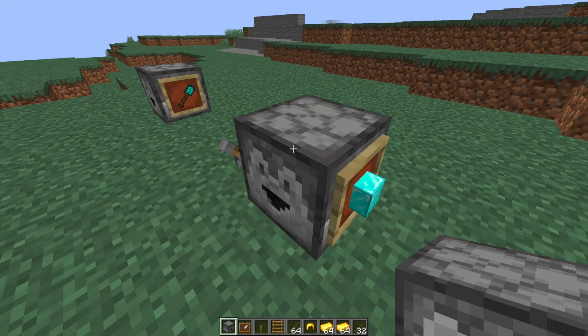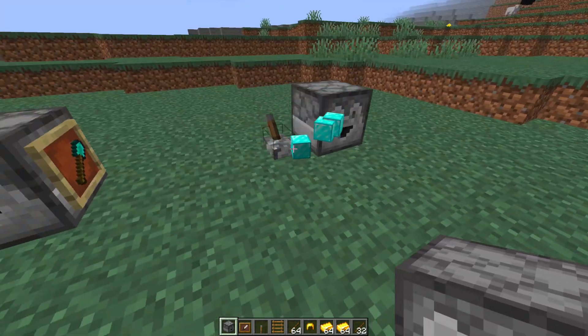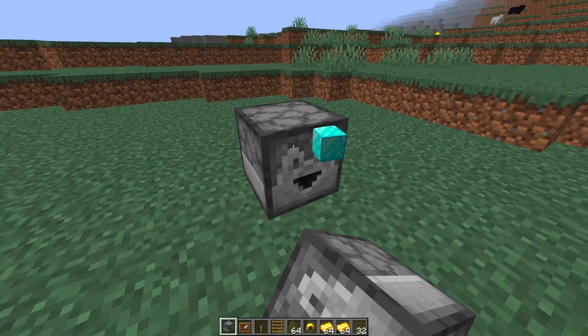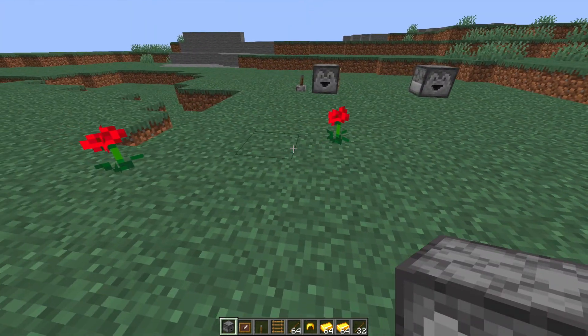This one just has diamonds in and if we flip it on we're going to get loads of diamond blocks until it runs out. That's kind of what the plugin does — it will be a really awesome donator feature. You can use a permission node to allow certain people to use this and certain people not.